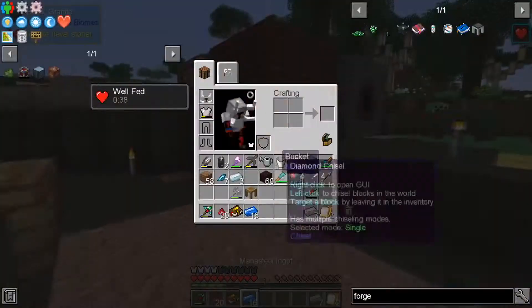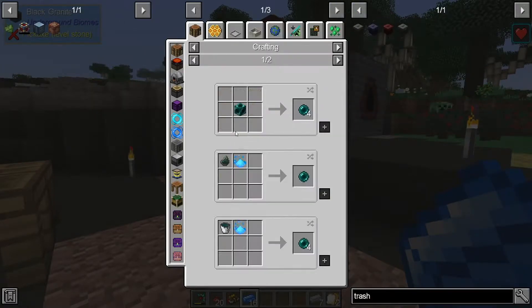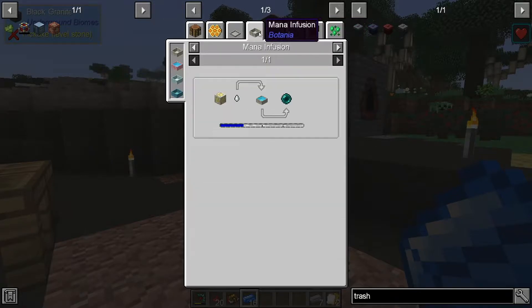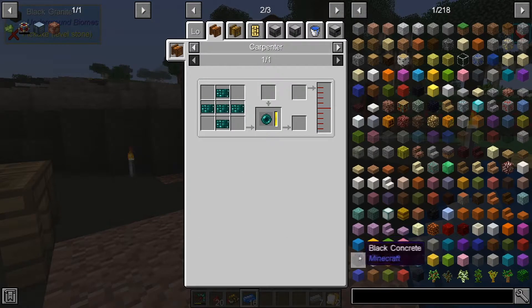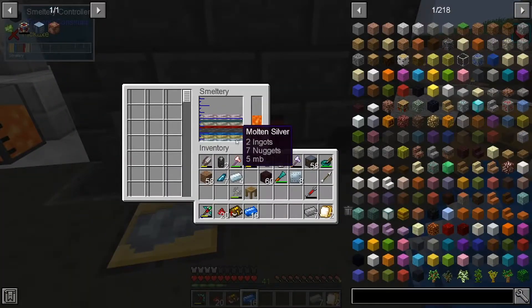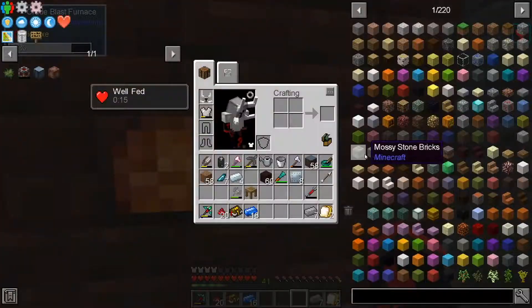Ah, damn. Yeah, we need an ender pearl for this — I don't think we have one. Nope. Because what I wanted to make is a liquid trash can, but you need an ender pearl and I don't have one. Can't make it. Need to find an enderman, need to kill it. This is like last episode — we just need more steel, really.